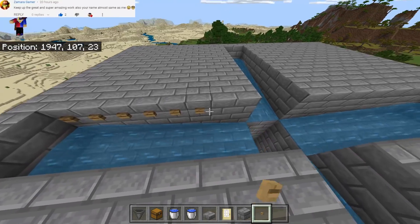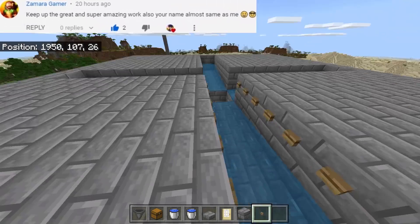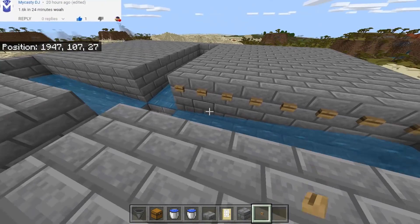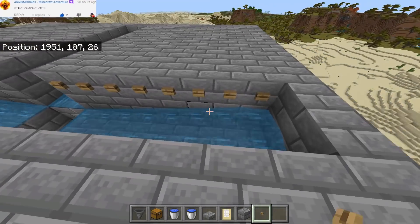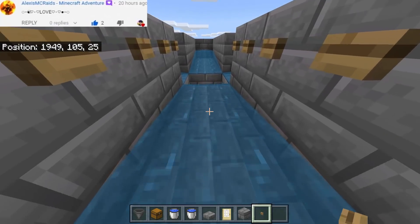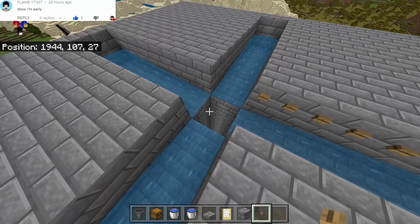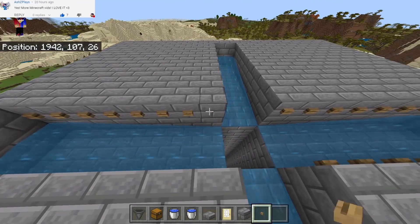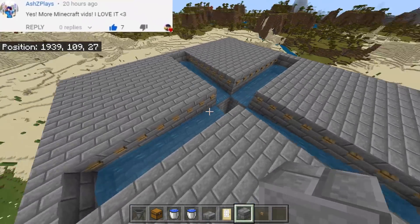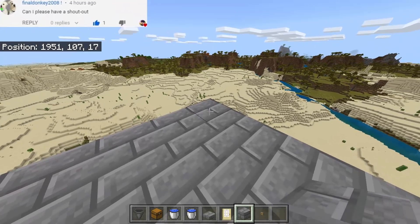Next we need to put buttons right here. The reason for this is that mobs will spawn here and then they will treat these buttons as solid blocks, and that's the reason why they will go all the way here to the water and then fall down to their death. We need to do this on all the sides of the square as well.